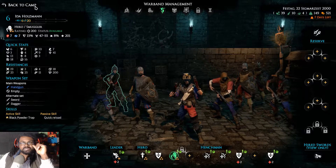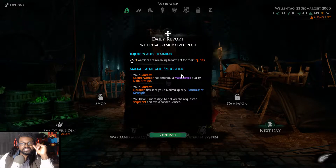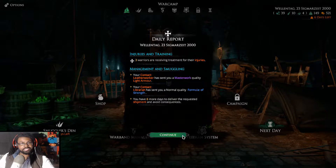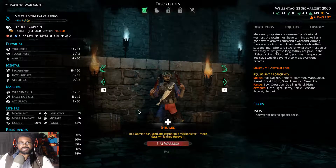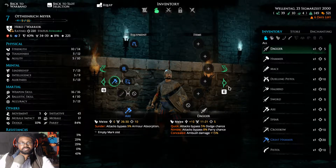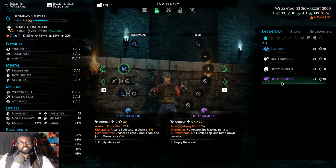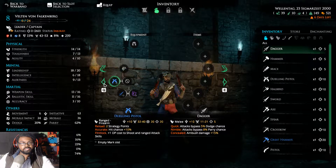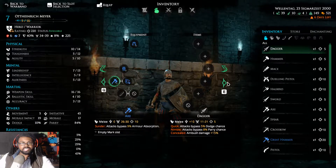I'm kind of in a space where I don't want to spend all my money just in case something happens. Let's wait two days. A Masterwork Light Armor and a Formula of Strength showed up — let's see who gets the light armor. I feel like it fits Conrad a little bit better, so we'll put it on Conrad and pass the other light armor to the engineer.